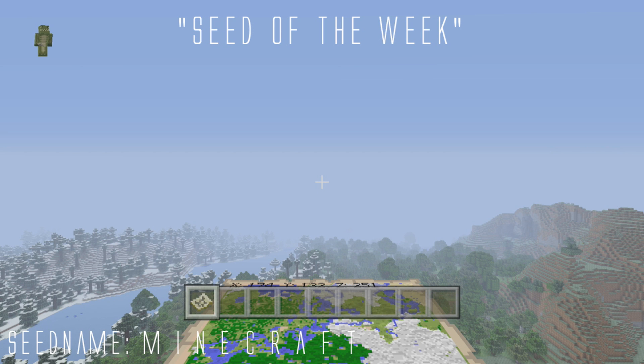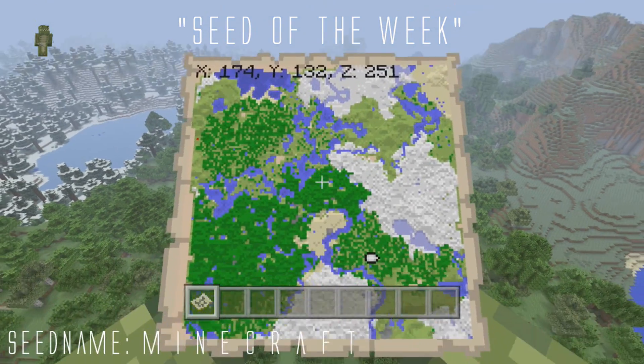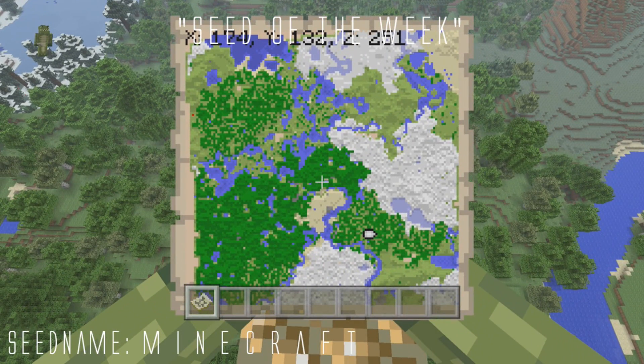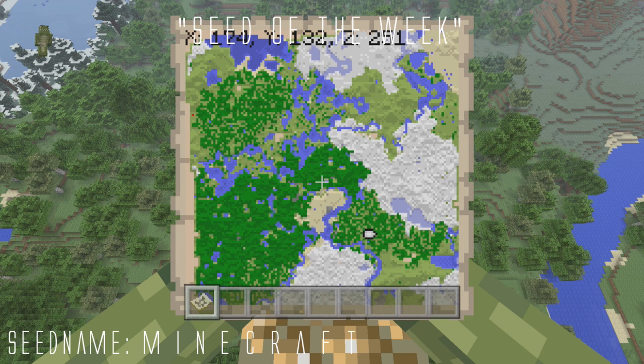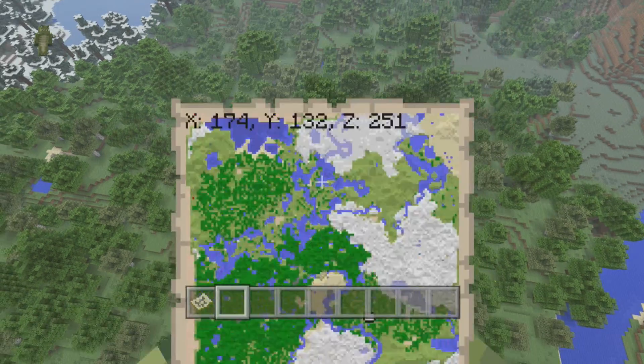The reason why I like this seed is because we have something awesome at spawn. This map is a 36 times bigger world but I'm just going to be showing you the first map. As you can see it is covered by a lot of jungle and a lot of snow, and alongside at the top right of the map we have some awesome things as well.